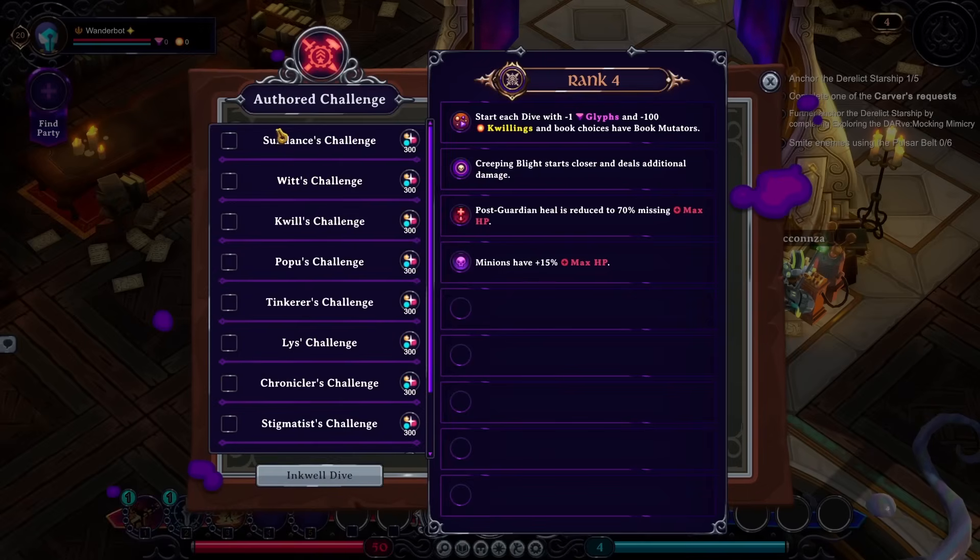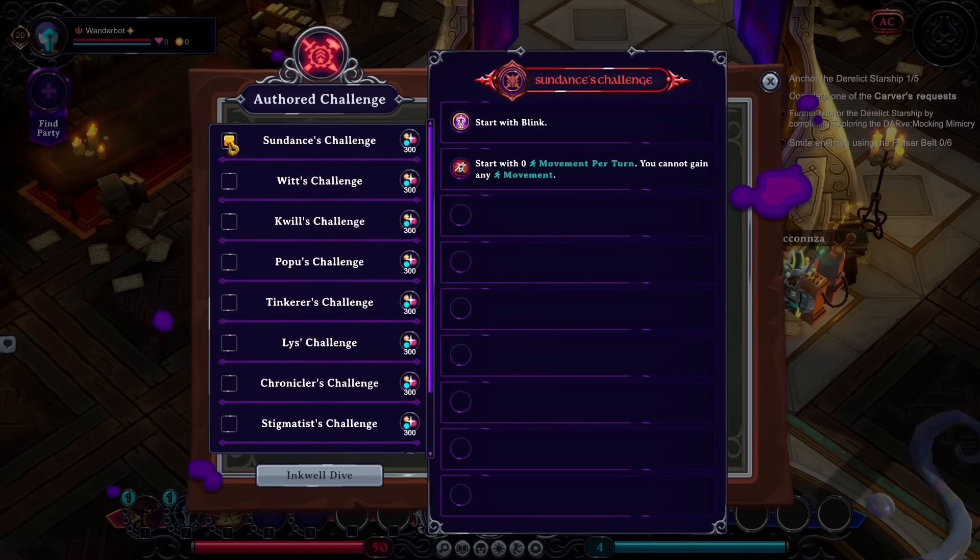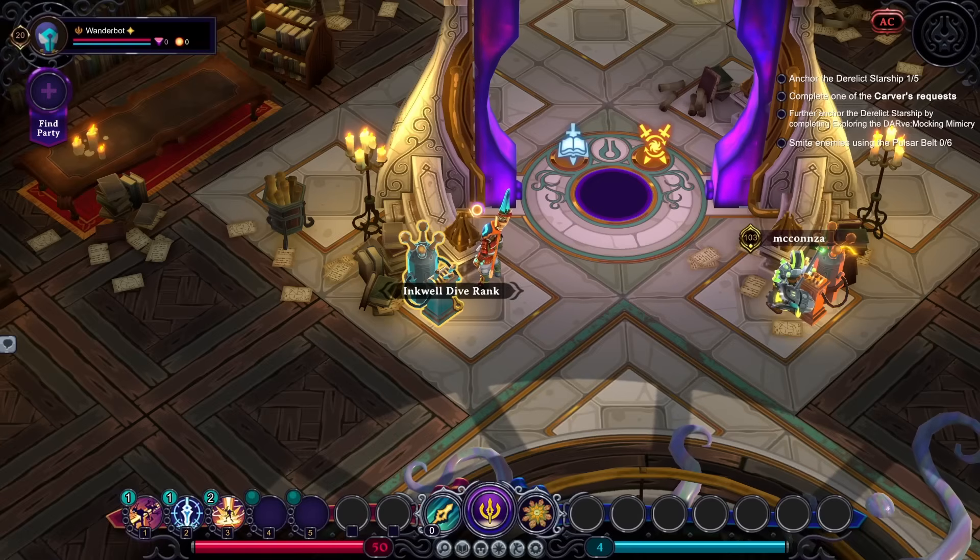You can do author challenges now, so you can actually turn on various bonuses or minuses. These might actually be separate things — I don't know what they do. Start with blink, start with zero movement per turn, you can't gain any movement. That's interesting. I don't think I want to do an author challenge, though.